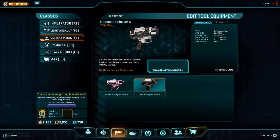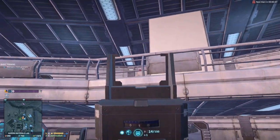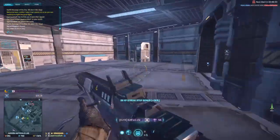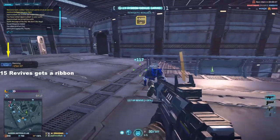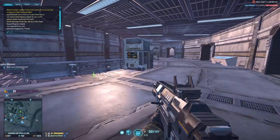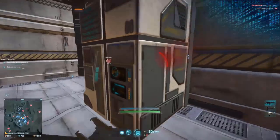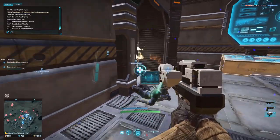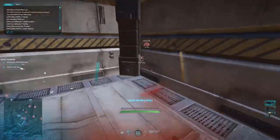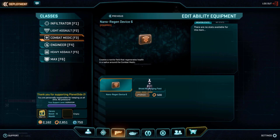My favourite and still the best in my opinion is the combat medic. The medic has a combi tool known as the applicator which can heal and revive friendly soldiers — both of which need doing often. This tool is located in the third slot and can be maxed to rank 6 to improve heal and revive time. The combat medic is the core of most good fights, enabling friendly soldiers to get back up and keep defending or attacking a base. You will gain 10 XP per tick for heals and between 55 to 100 XP for revives.